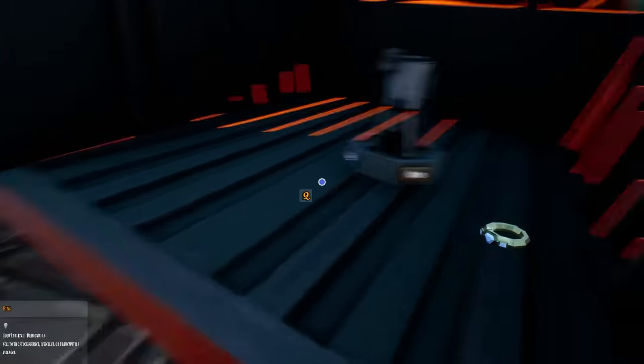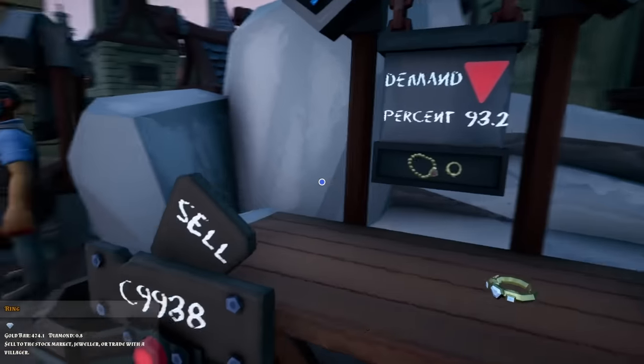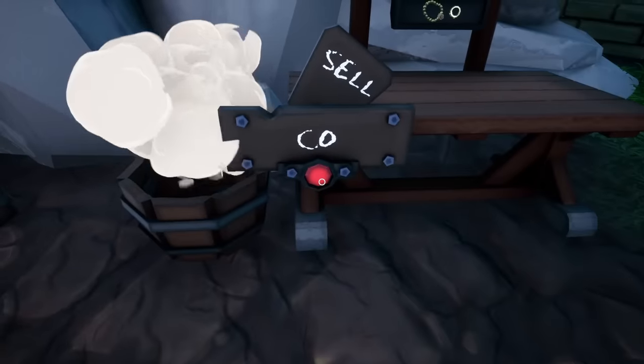We can sell it to the stonks - jeweler, or trade with a villager. Let's see what the stock market will take for it. Gems... pendant... wow, that's 9,000! Pendants and rings are 9,000. That's actually enough, that's a good amount.